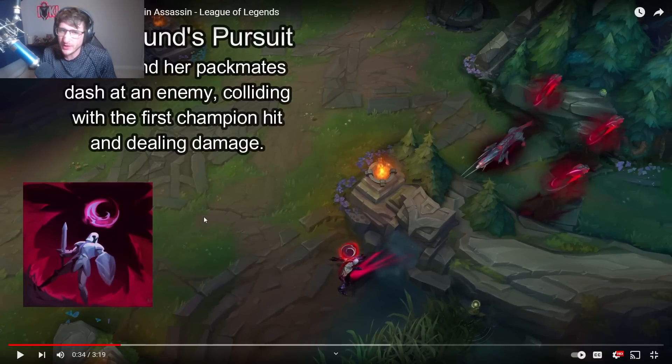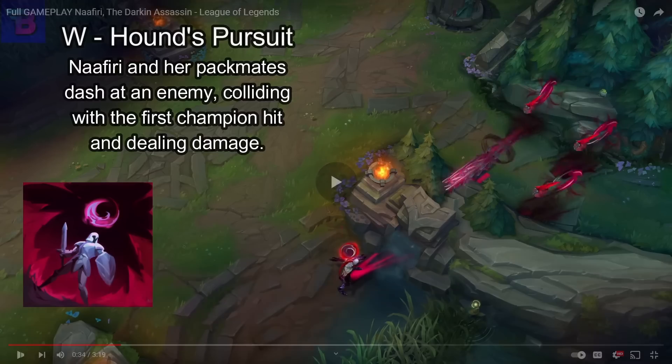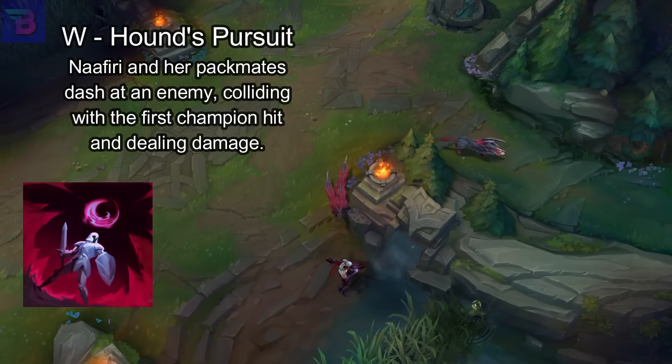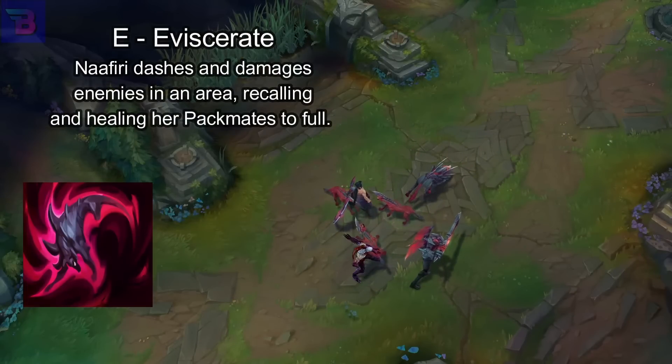W is Hound's Pursuit — Nafiri and her pack mates dash at an enemy, colliding with the first champion hit. Interesting that it collides with the first champion hit, so you can actually body block it with other champions. But it goes over walls — that's one of her mobility moves. It looks completely undodgeable, just body-blockable, almost like a Caitlyn E.